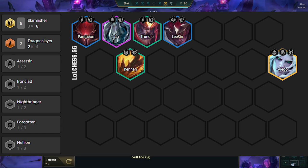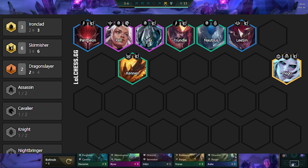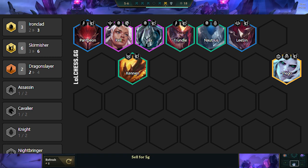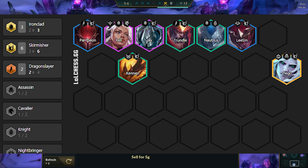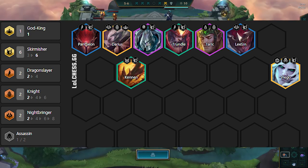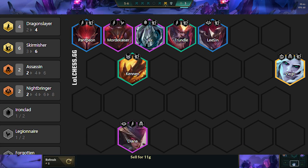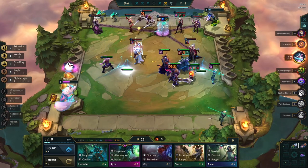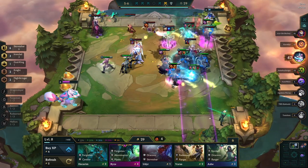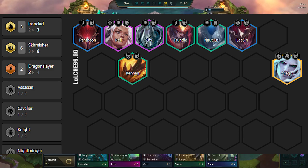The most common variation at level 8 is 6 Skirmishers and 3 Ironclad. Rell provides a ton of CC and shielding to our team, and we can also stun the backline with good Viego positioning when running her. Nautilus provides CC, but he is more so another Ironclad bot. Another variation is to run 2 Knights with Darius and Taric, where Darius is shredding armor while Taric is healing our team. If this was a bit confusing, I recommend you just stick to this variation until you get more comfortable with the comp.